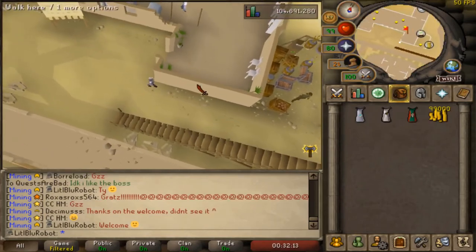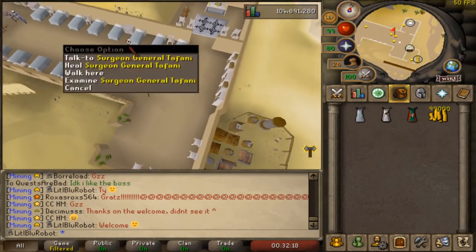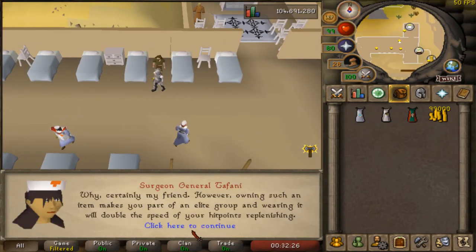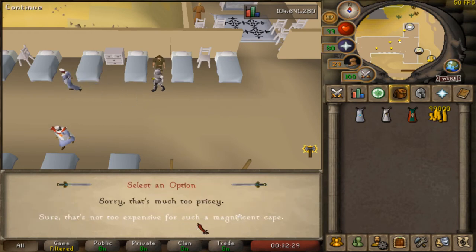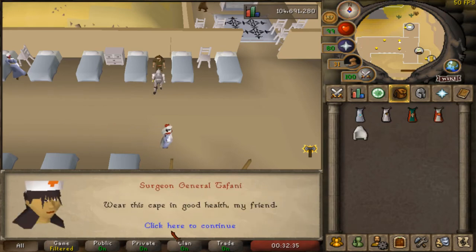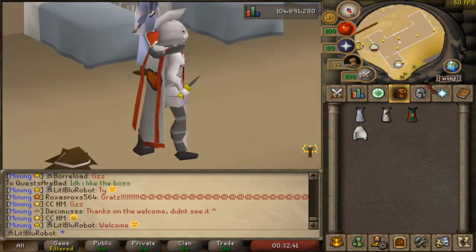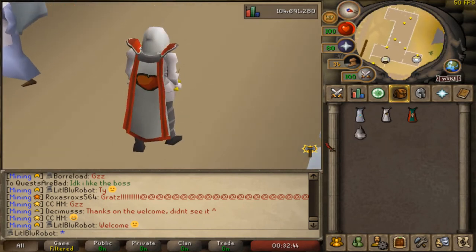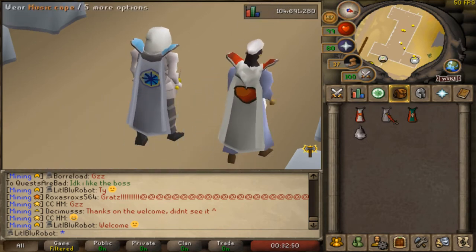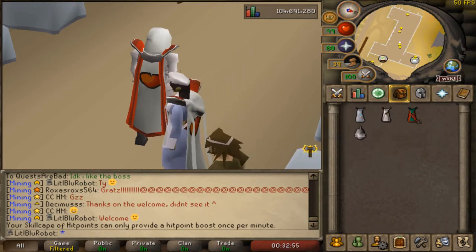I've got the cash and I've got all my skill capes. Let's talk to Surgeon General Tafani — can I buy a skill cape of hit points from you? Certainly, my friend — such a privilege will cost you 99k. Sure, that seems not too expensive for such a magnificent cape. There we go. Your boy has done it — 99 HP. I love this cape, it looks so good. I just like how all of the white capes look. I love the quest cape, I love the music cape, I love the HP cape. This is all of my capes so far — I've got four of them. These two are now trimmed, which is gonna be pretty nice — it means I get the healthy plus four prayer bonus.